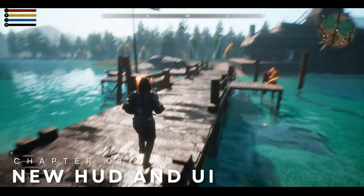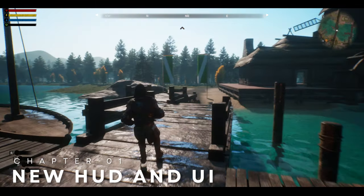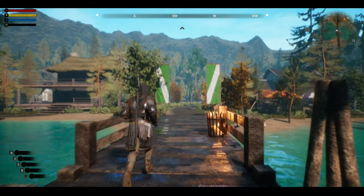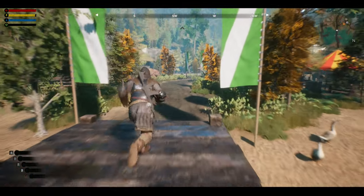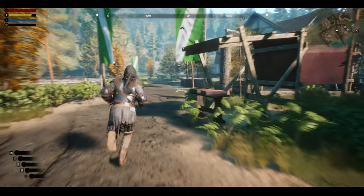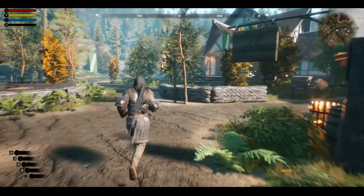Starting off today's episode, we're going to talk about our new user interface. This was a pain to integrate into our project. When using code or assets from the marketplace, it's not like you can just copy and paste them into your project. There's a huge misconception surrounding how easy it is to integrate these assets.